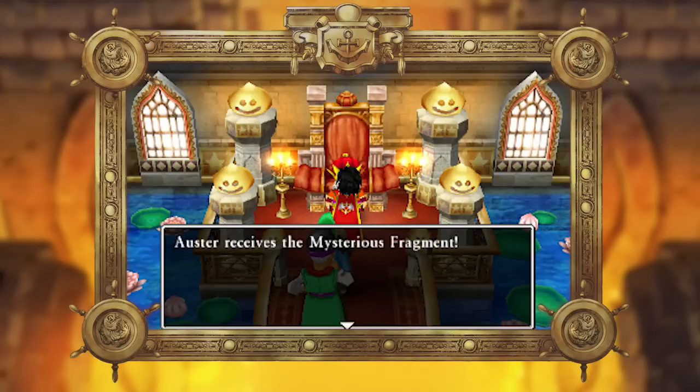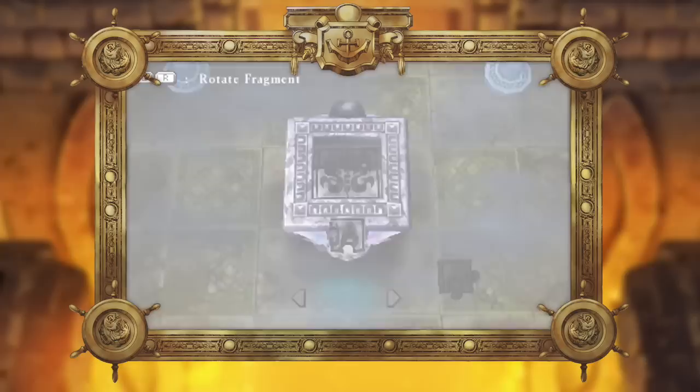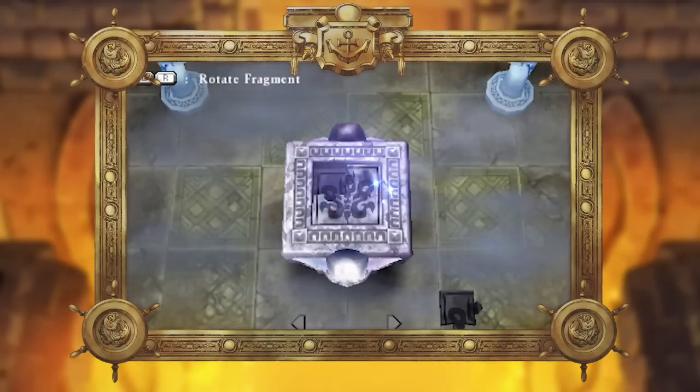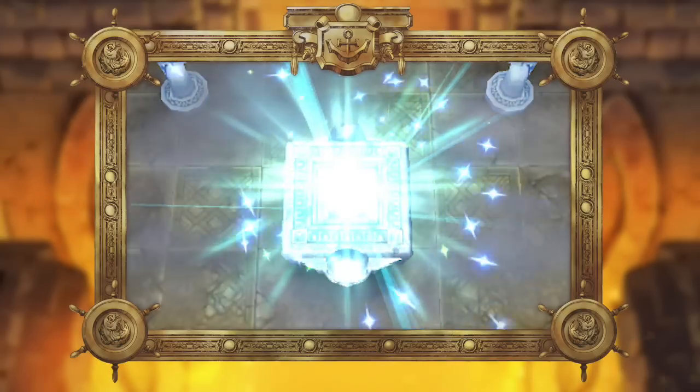These can be placed in one of multiple pedestals located on a lower floor in the Shrine of Mysteries. What happens when these fragments are united is one mystery we'll save for you to uncover after completing the main quest.